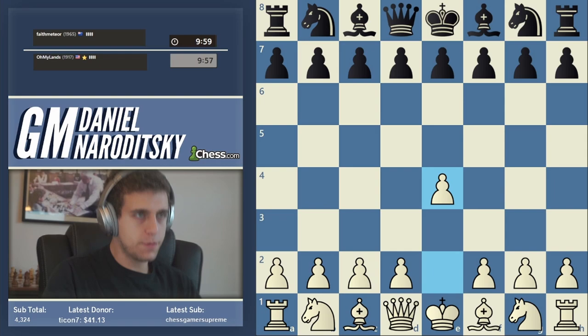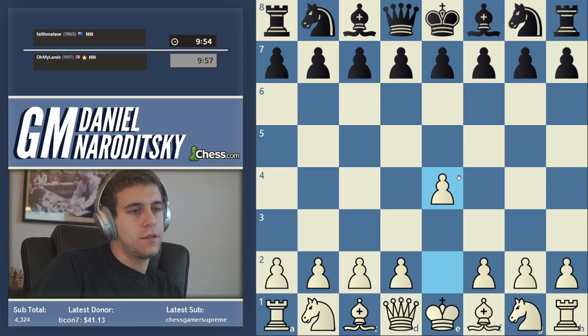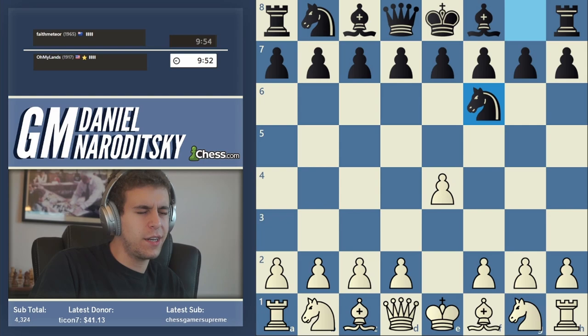Okay, we're white. Let's play e4. He plays an Alekhine's Defense, which I kind of like because we haven't gotten a chance to face the Alekhine.